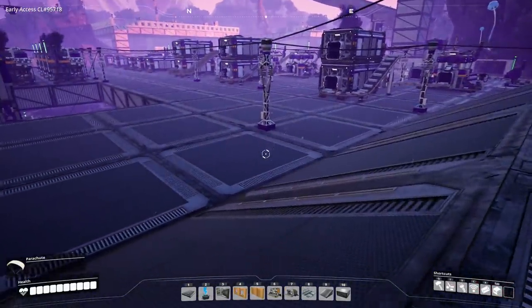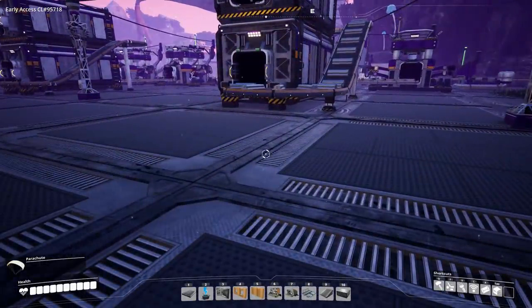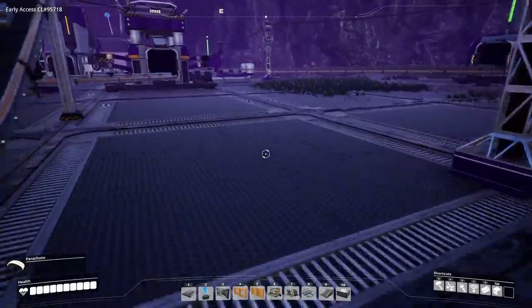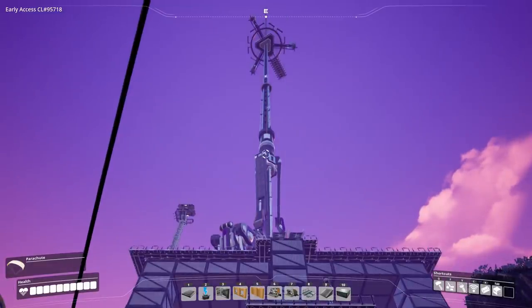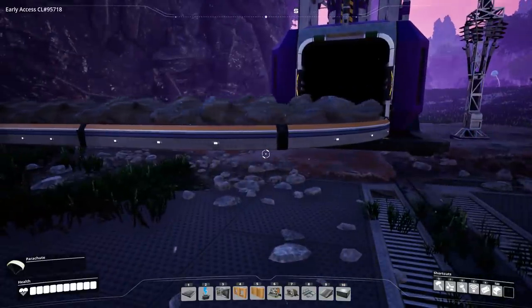So these are the things we need to build. I'll also assume that you do not have belts Mark 2. That will limit some things, but I think it's important we don't make those assumptions, because that would require us to have unlocked the next tier of the space elevator — and then it's really not a starter base anymore. We're going to start, of course, with iron.